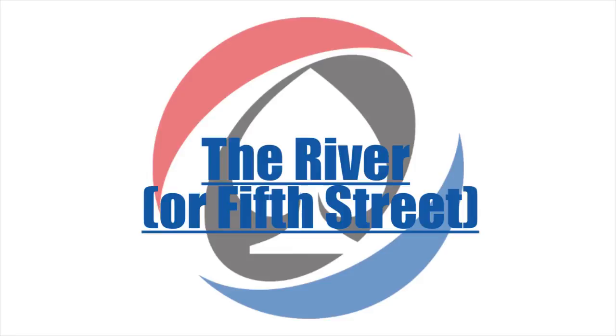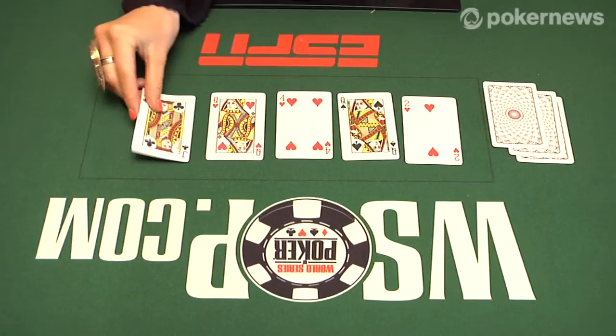After the completion of the third betting round, a further card is burned and then the fifth and final community card is added to the board. This is known as the river.